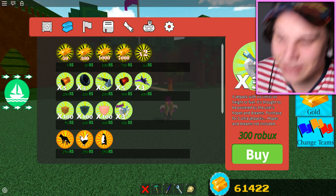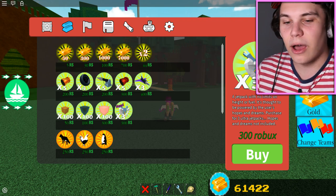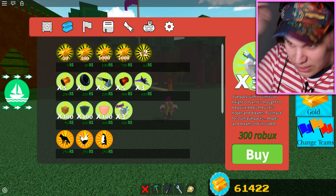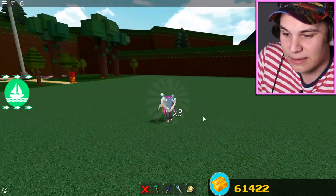Pretty much guys, what Jill actually added is a new jetpack with no limits on height or fuel. It's thought to be the most powerful - the craziest thing - and it costs 300 Robux, guys. The reason I missed this is because we already had a jetpack and I didn't even notice.